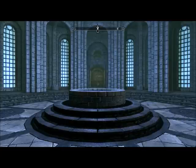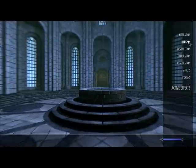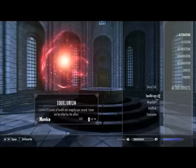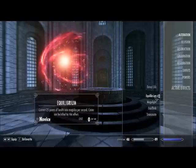So, let me show you. I recently acquired a magical spell called Equilibrium. This spell converts 25 points of health into magicka per second. A caster can be killed by its effect. So, this is quite a deadly spell, but it's also a very useful one.